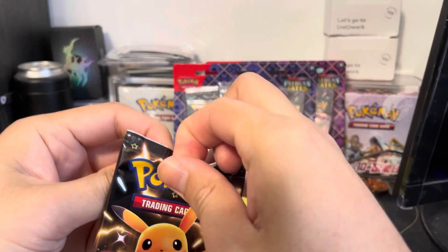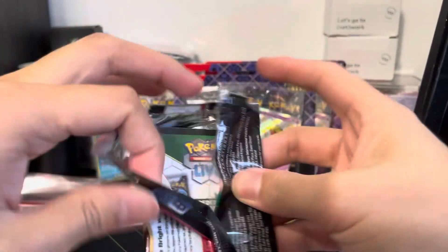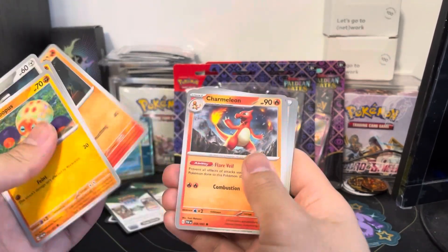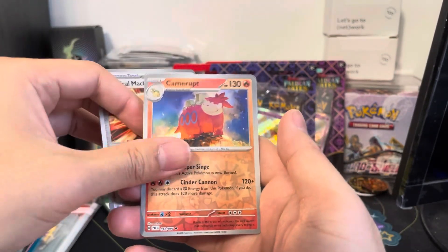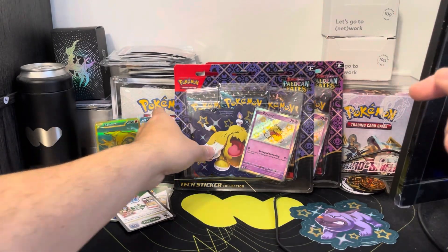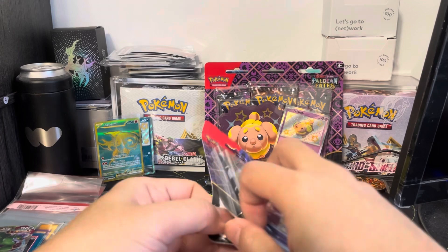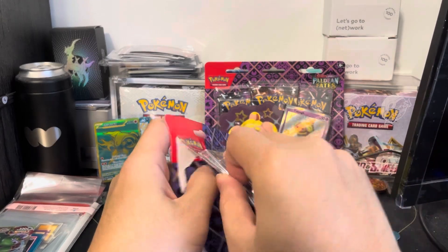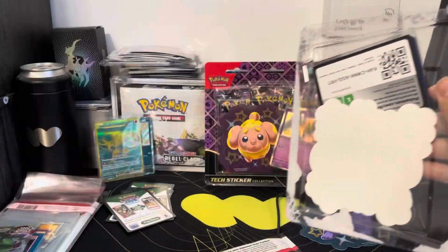I don't remember what else we're chasing in this set. Once we open a League Trainer Box, we'll kind of look and see what we're chasing. Baroom, Mankey, Charmeleon. Technical Machine, Technical Machine. Camera and a Tera Room again. So there was nothing crazy out of the last pack — one hit out of the three packs, but it was a gold card. Don't know if there's too much value in the gold cards, but we'll definitely post those. Enjoy that code card I just shared — hope you can read that.